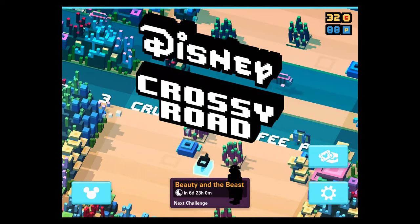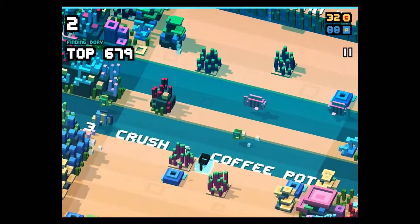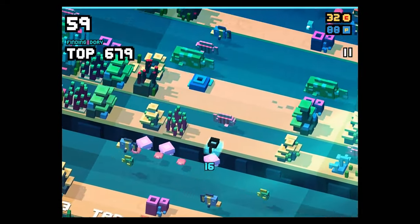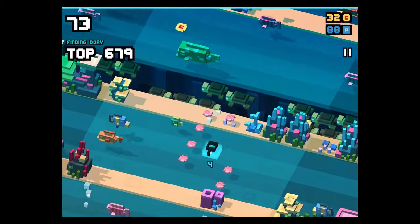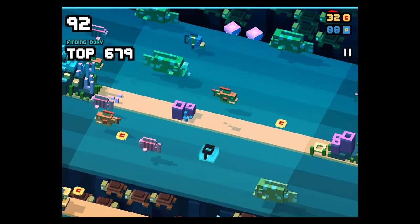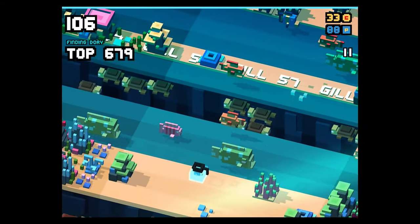Hey guys, welcome back to my new Disney Crossy Road video. Today I'm going to show you a gameplay video of the two new secret characters of the Finding Dory weekend challenge. You can see me playing here with the Coffee Pot, which is the rare character that you can unlock. It has been pretty easy to unlock all these, so it won't take too much time. I thought the Coffee Pot might be the enchanted character, but it is not — it's the rare character.